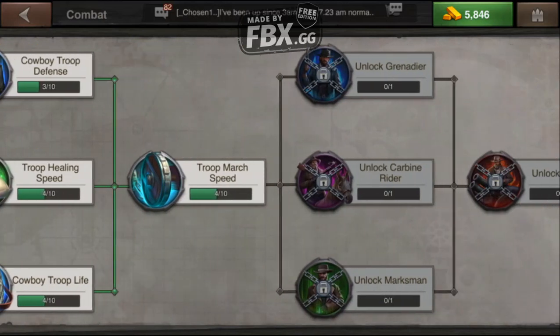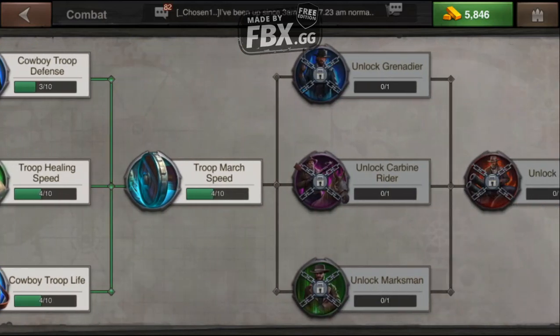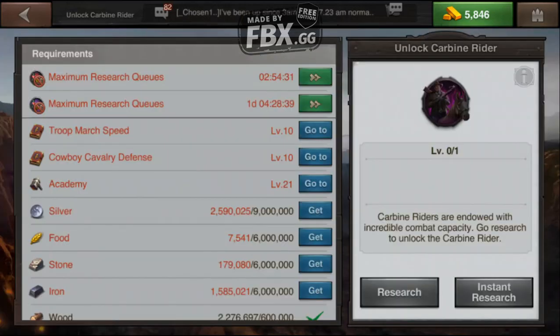Let's just say that I'm working on unlocking carbine riders — that'd be my first T4 troop that I want to unlock if that's what I'm working on. And I am, just so you know. First thing you do is you click on it and it's going to tell you everything you need to unlock it.